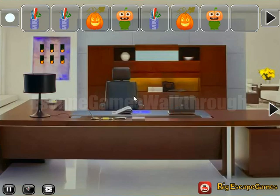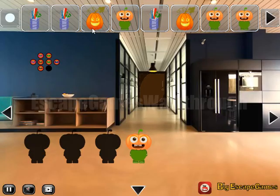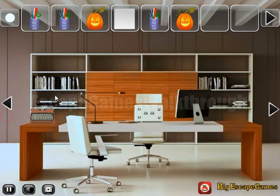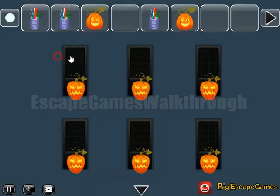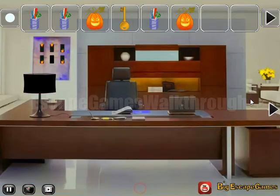Somewhere here is one more cup of coffee. Now we have all four of them to get the pumpkin man — we have all four pumpkin men. Then get the blank paper, use it on the typewriter, and get the hint with up, up, up and the arrow positions. We need to set the same positions here for these pumpkins and get the key to go to the third part of the office.